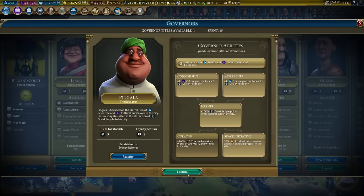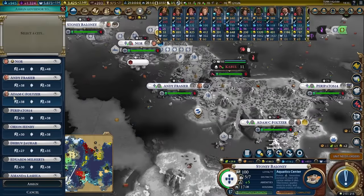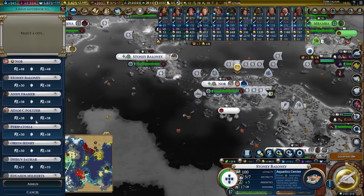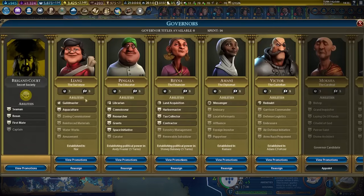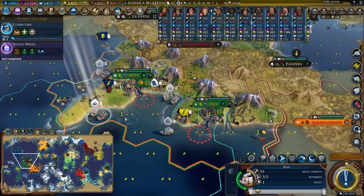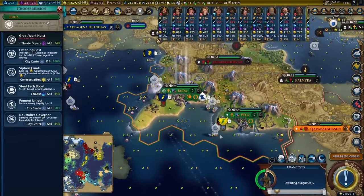Let's also get Space Initiative on Pingala — it's a 30% production boost to space programs. We're going to take Pingala and plug him into Andy Frazier. Then we'll take Raina and plug her into Stoney Baloney where we'll probably get another spaceport. Usually you want a city with about a hundred production for a spaceport — anything below that feels really weak and ineffective.